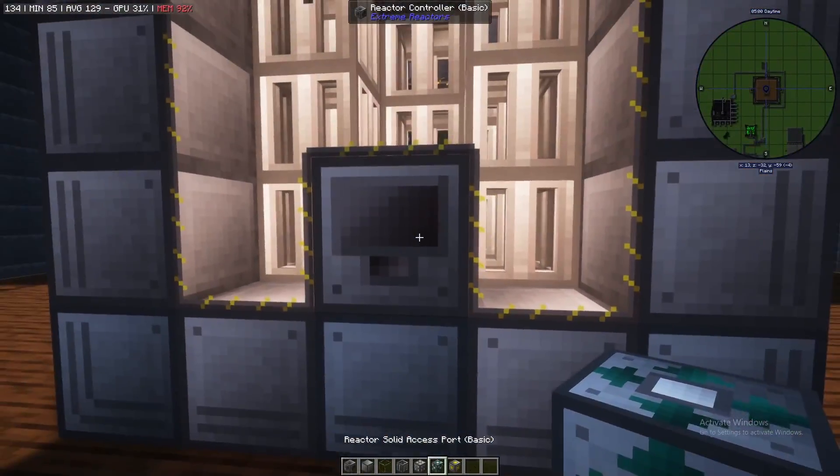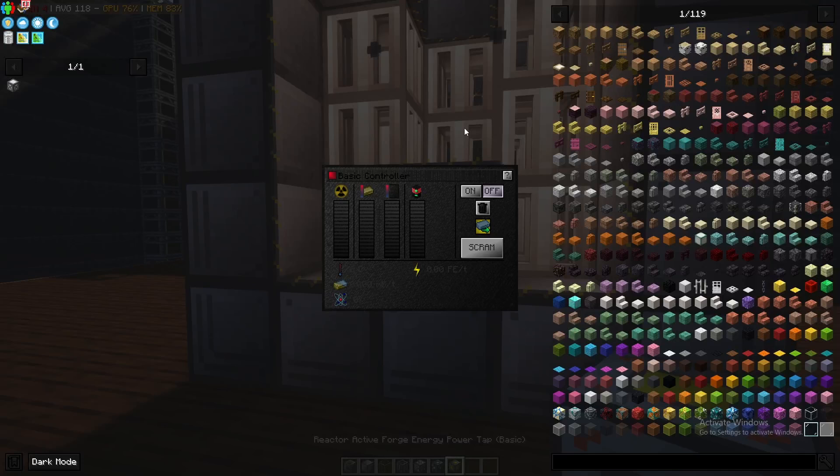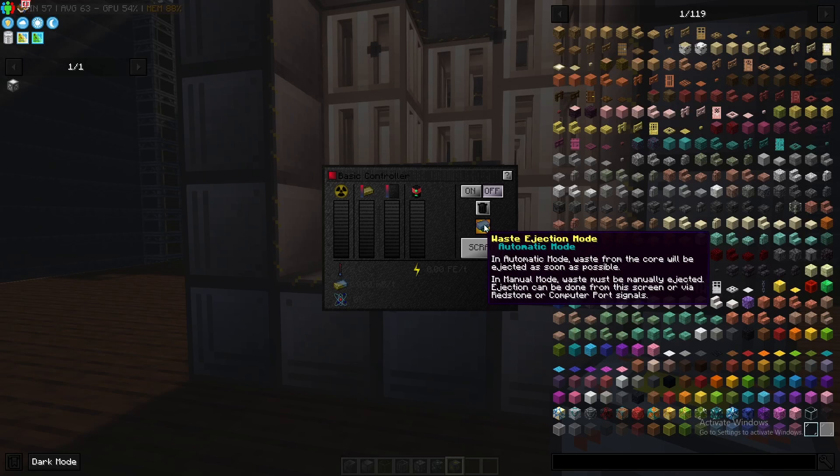You also want to make sure you've got glass on top as well. Now we should see our reactor form. So now you can see the GUI — it has some very helpful information. You can void any reactants present in the reactor, which is any of the fuel or the outputs.